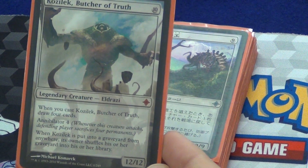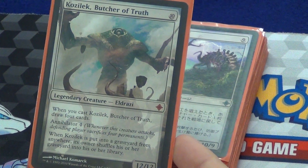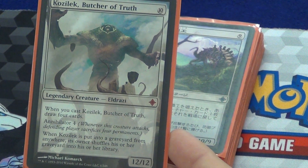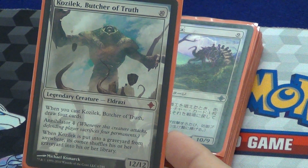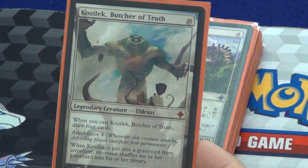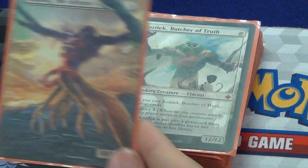Kozilek, Butcher of Truth. Now we're getting to the big ones. He's a 12/12 for 10. When you cast him, draw 4 — the draw 4 is important. It might look a little daunting for 10 mana, but you will always have 10 mana, I'm not kidding. He's got Annihilator 4. And if he goes into a graveyard from anywhere, your entire graveyard comes back. So that's three big dudes with Annihilator.